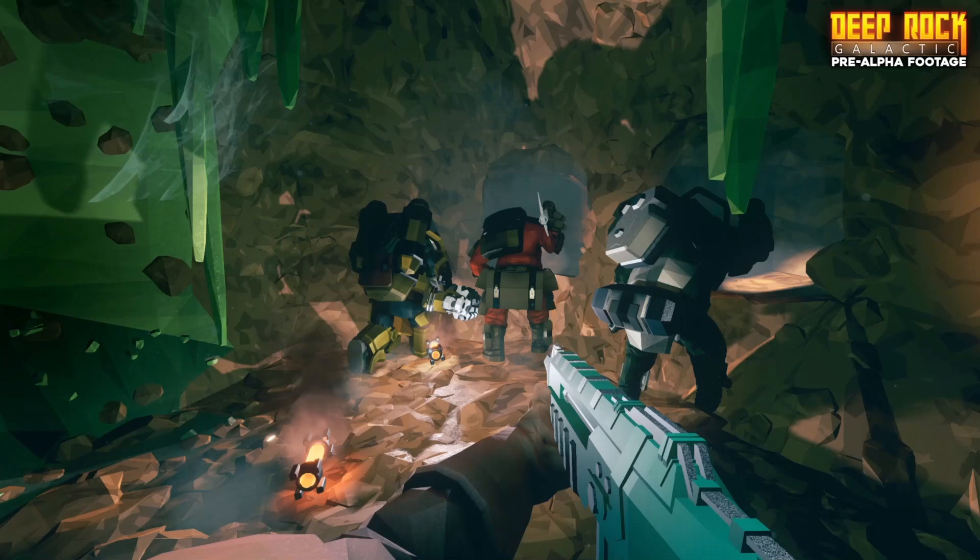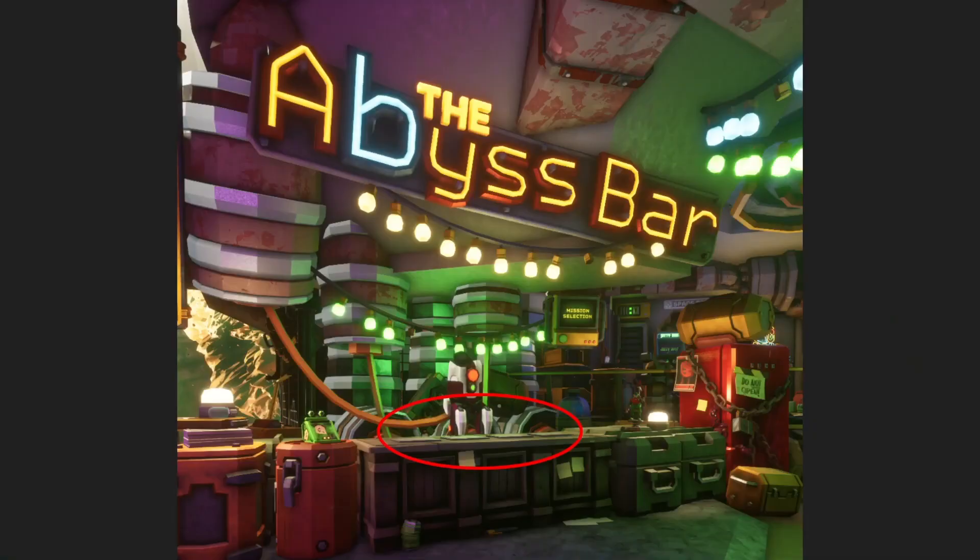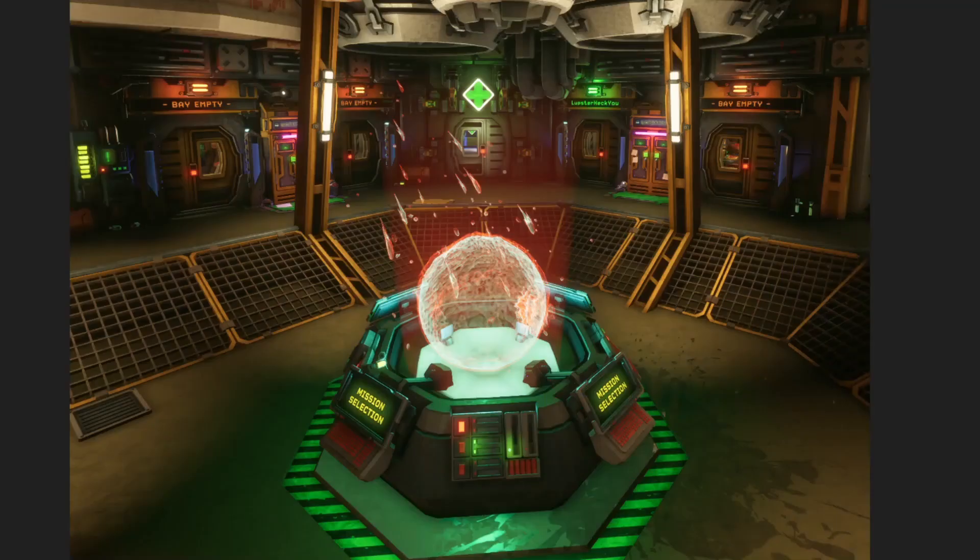Even when not in direct danger, the friendly team environment is encouraged through the lobby. In the main room, you will find four dorm-style rooms, one for each player, that gives your friends a real in-universe reason for being there. The bar in the lobby is also clearly designed for four people in mind, having four identical spots for beers that you buy to show up.